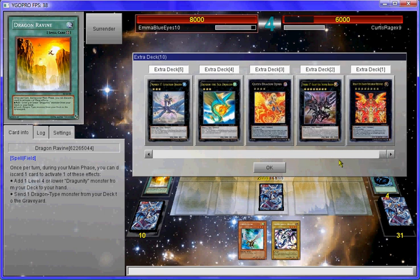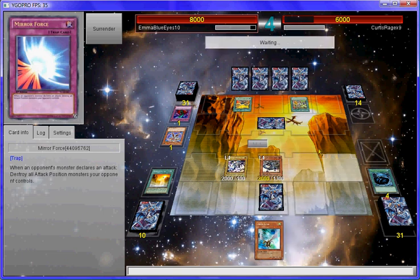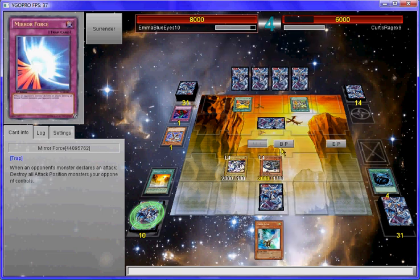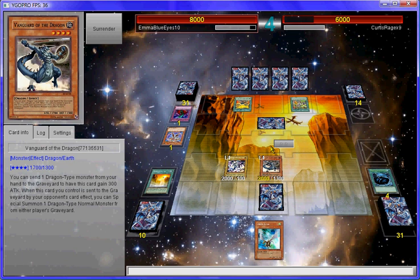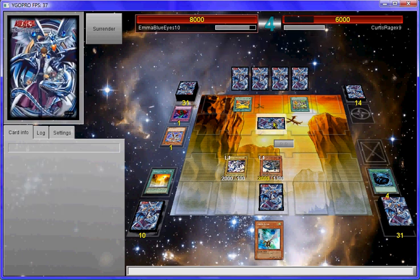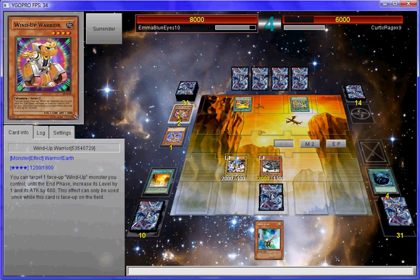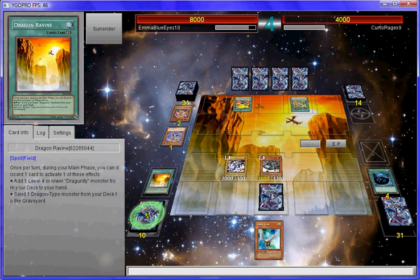I would like to use the Blue-Eyed Silver Dragon for this, but I'm just going to keep to my TCG rulings at the moment. I could overlay but I'm not going to. Like Main Phase 2 — since I've done quite a bit of damage, now I'm going to Xyz summon.